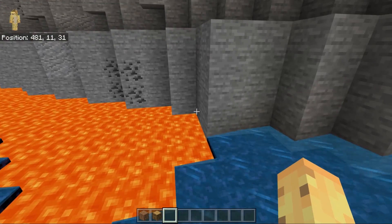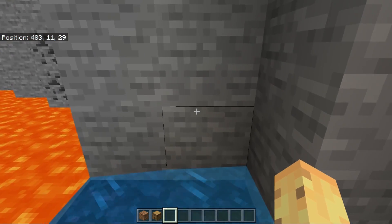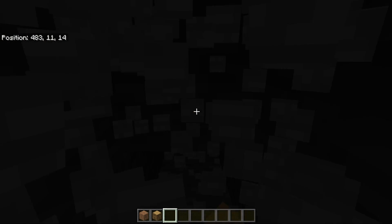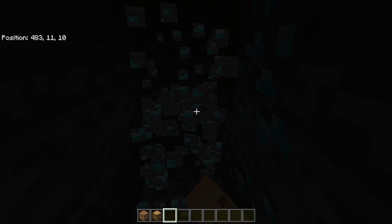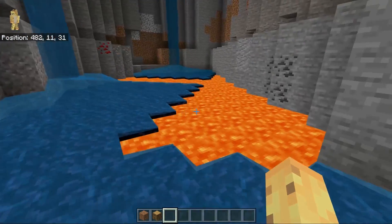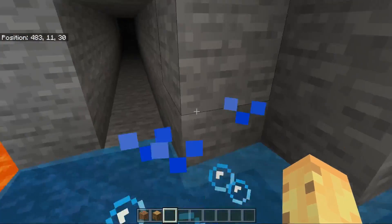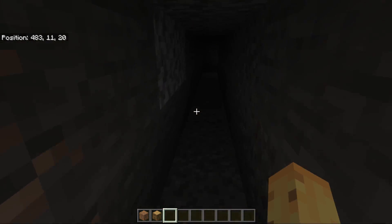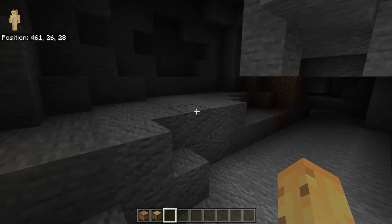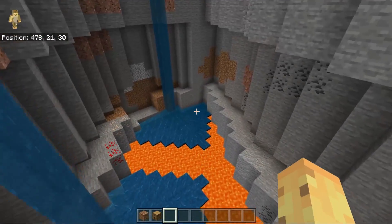We also have one of the closest spawns to diamonds I think is humanly possible in Minecraft. You spawn in this ravine, and if you can get yourself going fast — or if you had a bonus chest — with literally about 20 blocks of mining, one of the things you'll find will shock you: there are seven diamonds here, that close to spawn, no digging down, no tunneling techniques. And because of all the caves off this ravine, you can also find gold ore, iron, coal, redstone, and lapis — all of the ores around here in abundance.